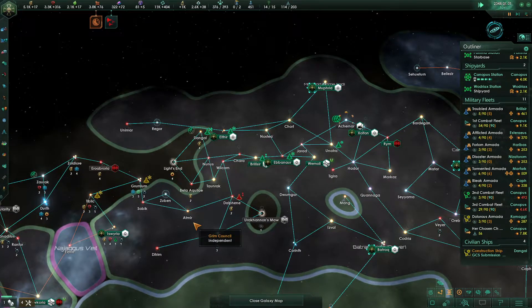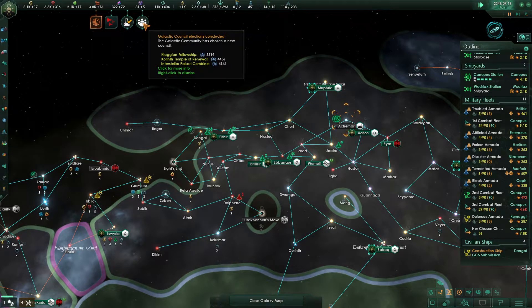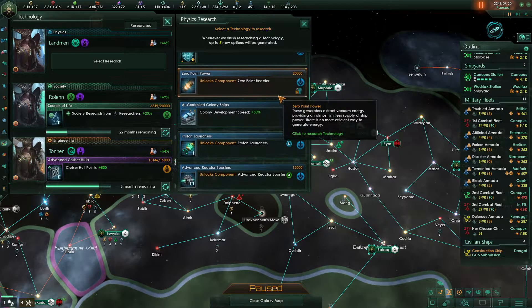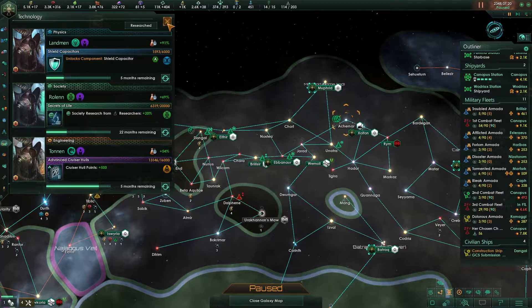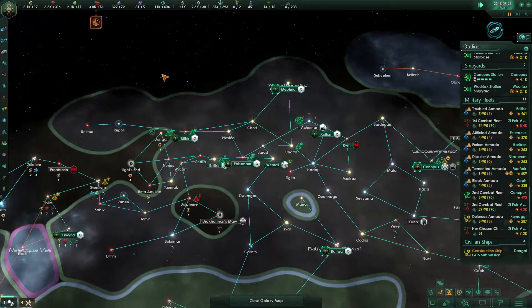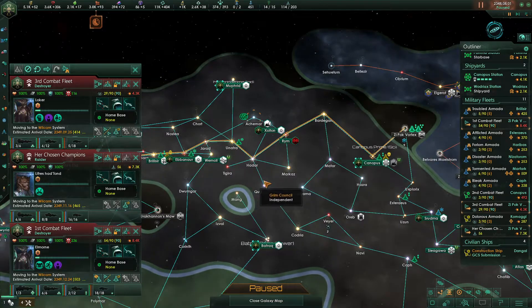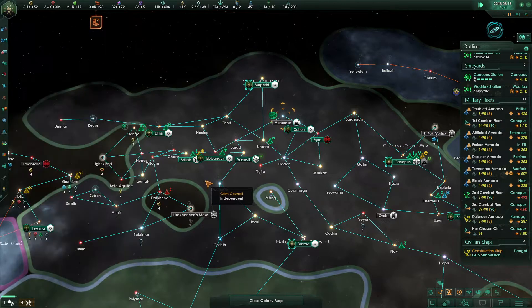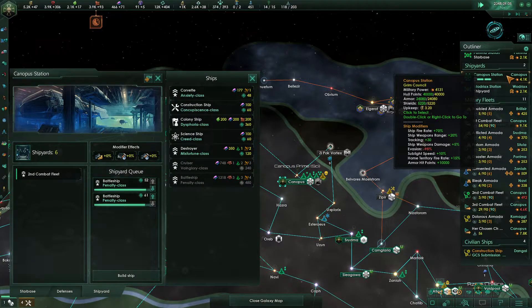We're going to need to come over here and we are going to also continue reinforcing this fleet. Hyper shields are now done — that's great. We can start working on our repeatable techs there. We're probably going to want to grab shield capacitors — that'll be five months away. We're going to wait until these are finished to upgrade our ships with hyper shields. These guys all went up to Zepok Vortex — I specifically saw they were supposed to come over here. I guess it was just a little buggy.